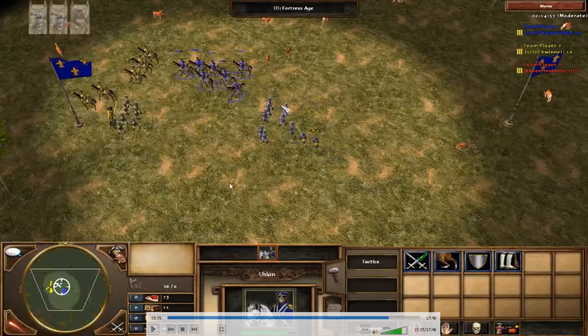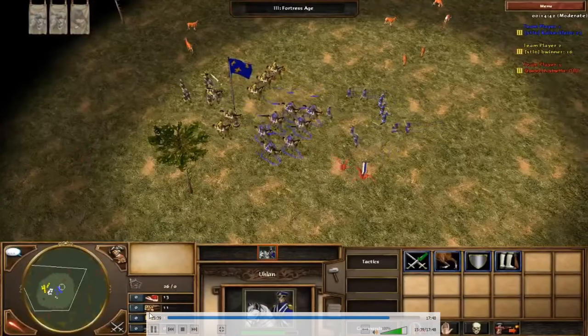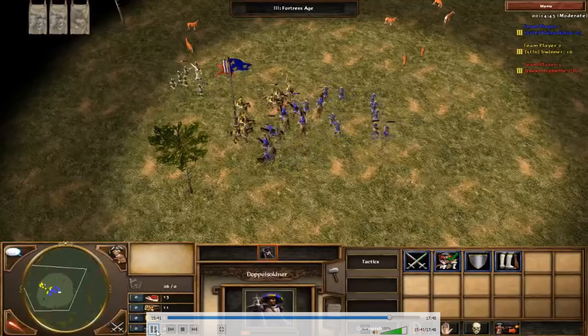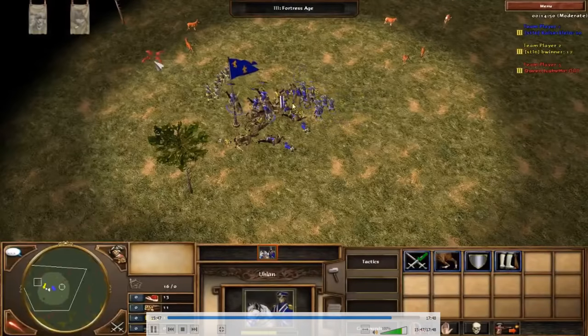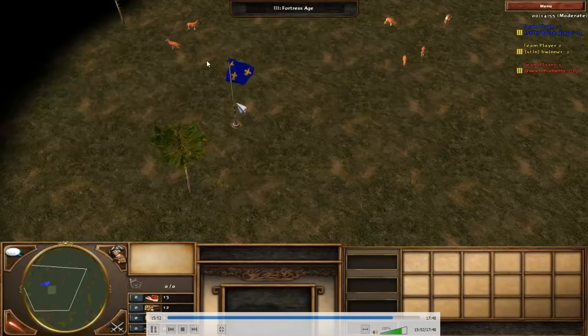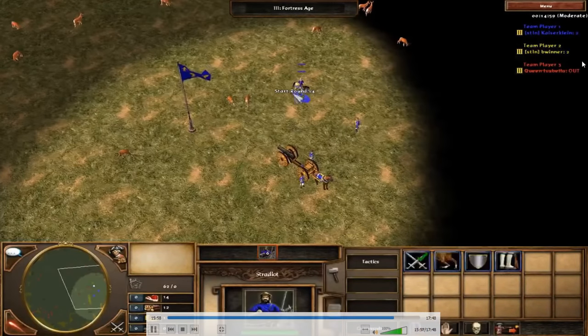I send in the last Uhlans for a couple hits while bringing Doppels to finish the fight. Even low-HP Doppels in cover mode can tank a little and force his Uhlans away. I know it's over: I have one more Uhlan, a couple Doppels, and more crossbows. One of his Uhlans is isolated in the back — always keep your cavalry grouped together. I end up with four Uhlans and all my crossbows while he has nothing left. I win this round too.